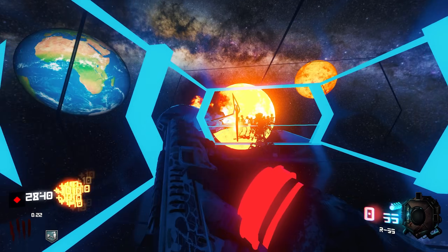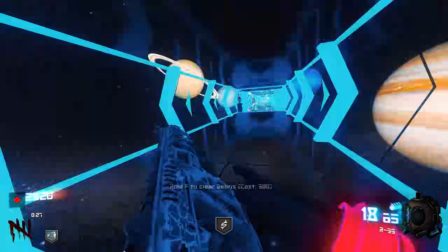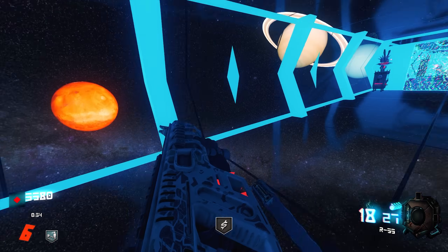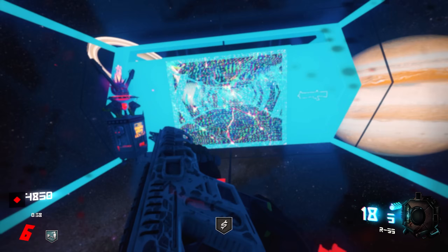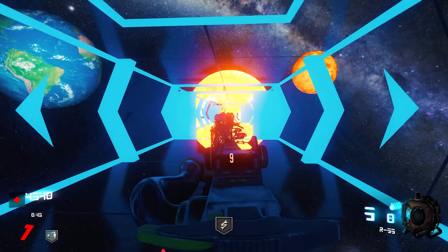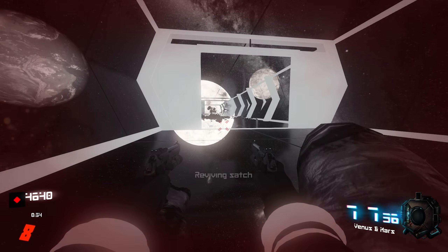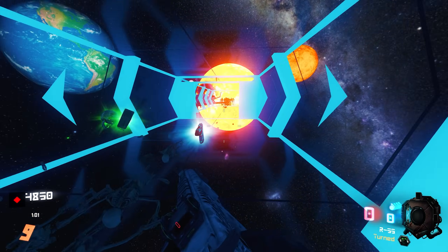I've been recording for ten minutes total, died four times, and the map has already crashed on me twice. This has been a wonderful start. I need to buy the shotgun, open this door, and get some drops — I'm not getting lucky early on this time, which is not good. Did I even buy Quick Revive? I did. I opened a second door and I'm out of bullets. So many zombies — if you don't get lucky with drops immediately you are dead.